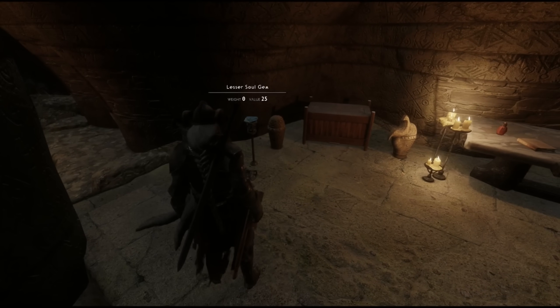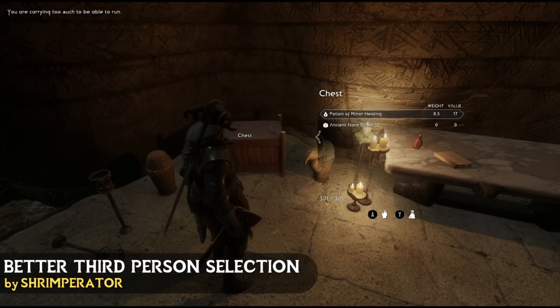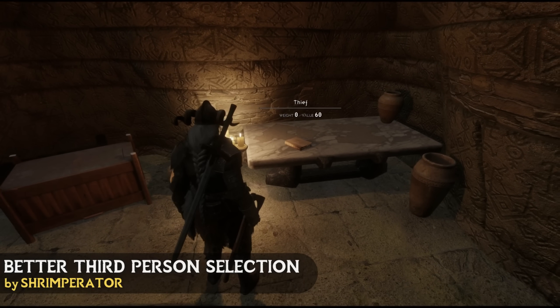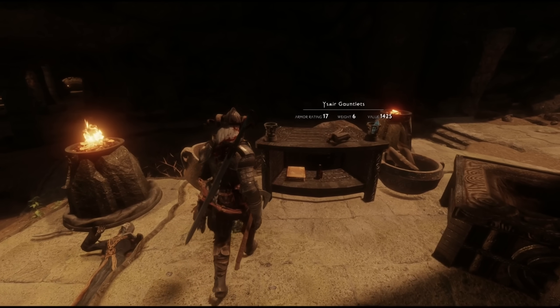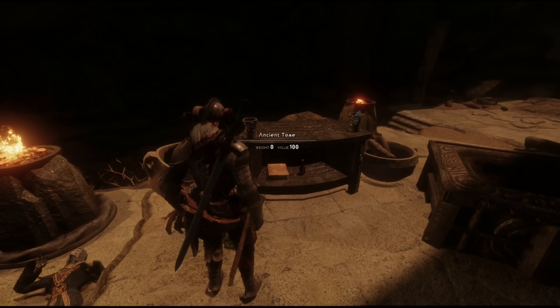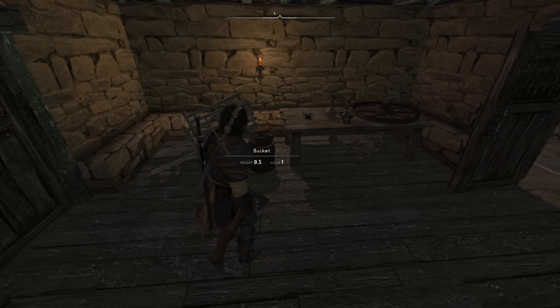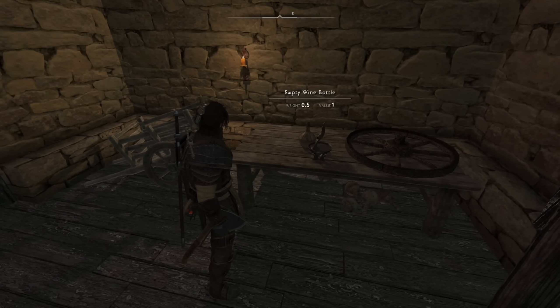Then we have Better Third Person Selection. In classic Skyrim you needed pinpoint accuracy to select anything in third person or were forced to enter first person, but with this mod the process is made significantly easier using a proximity feature similar to other modern games that highlights different objects around you — a massive quality of life change that greatly improved Skyrim's third person gameplay.